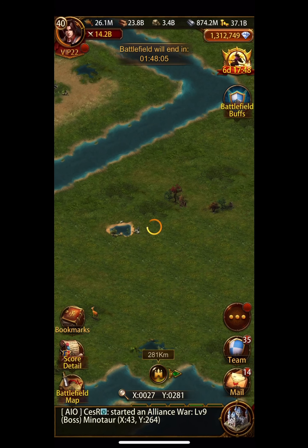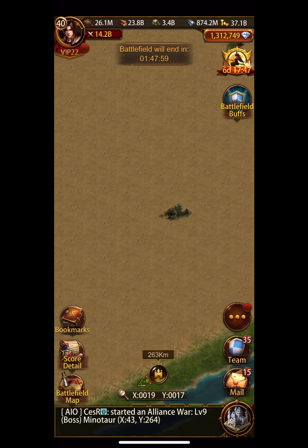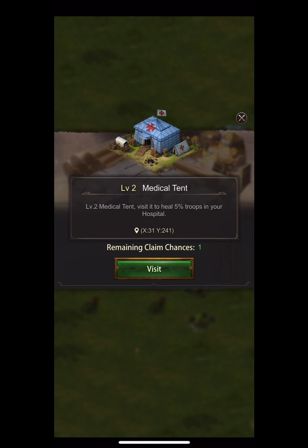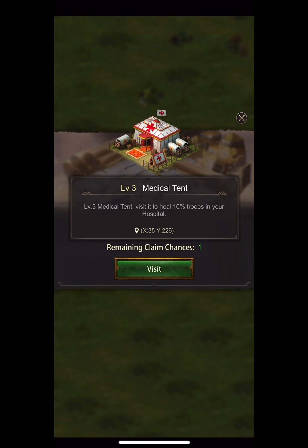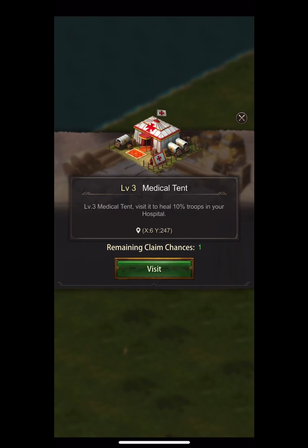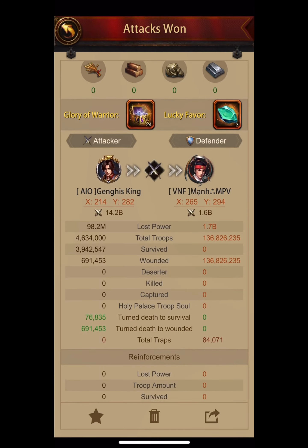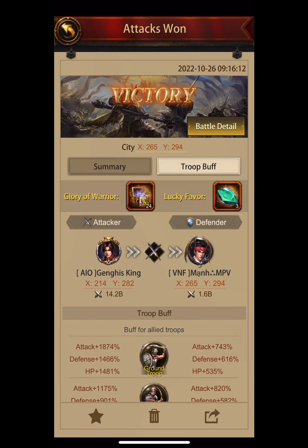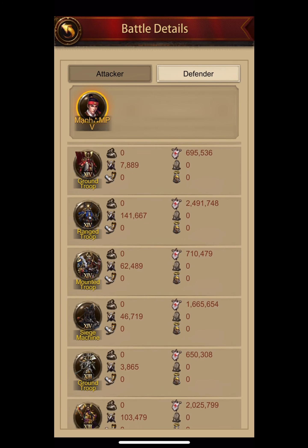We ended up with about 52,000 or 53,000 points, but it easily could have been 100,000 to 120,000 if you hold all buildings from minute one till the end and reinforce them. As for the medical tents, they heal five percent or ten percent of all your wounded, or one of them heals up to five million power worth. Realistically you can't heal all your troops since ten percent and five percent never adds up to a hundred percent.